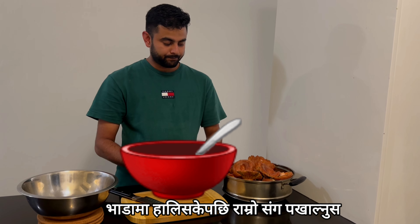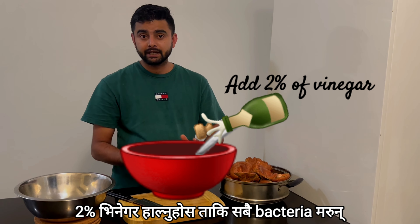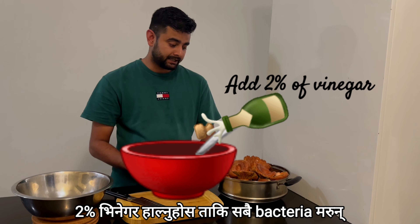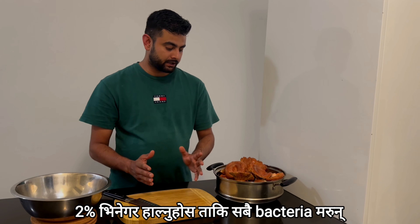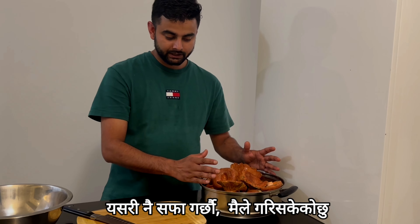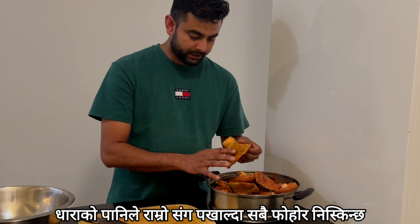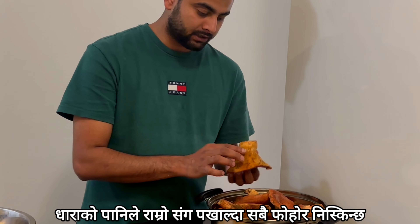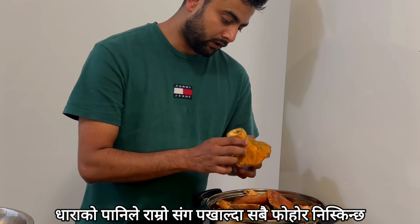Once you put the mushroom inside the bowl, wash them properly. Add around two percent vinegar to kill the bacteria. That's the cleaning procedure. It's also better to use tap water and pass the water through the gills so all the debris and soil inside falls down.